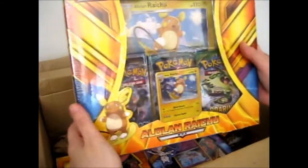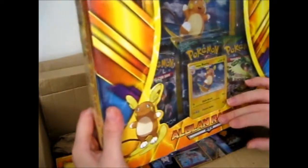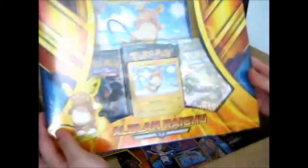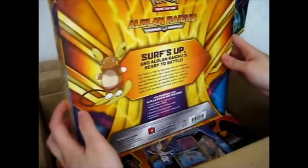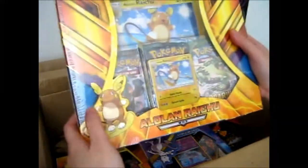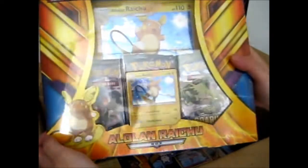Next we have the Alolan Raichu box with a jumbo Alolan Raichu, though it looks a bit smaller than the normal jumbo — I'll have to check. It's called 'Surf's Up.' I figured I couldn't resist. Normally I don't like Raichu that much, but this one's cuter. I mean, it surfs on its tail. It comes with three boosters.